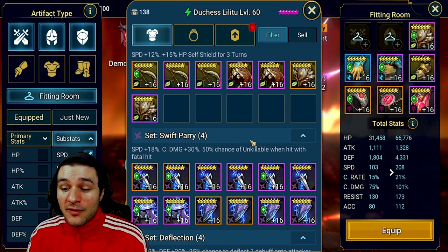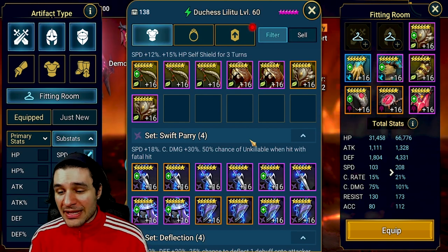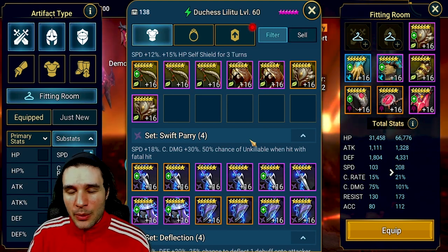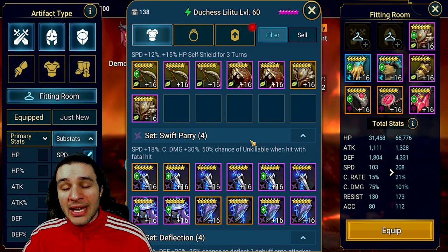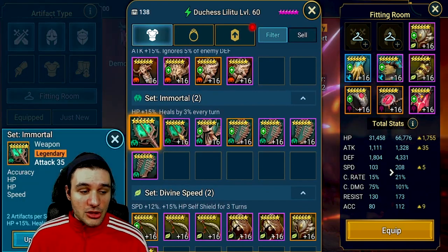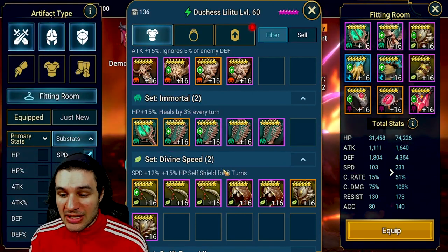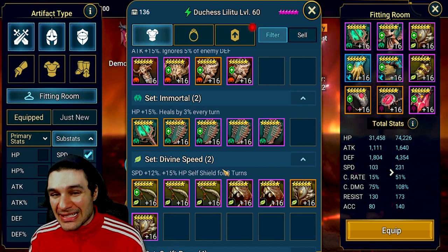None of the other stats really matter for me outside of those. This champion is rather healthy, so what I'd prefer is to get around 20 to 25 more speed. I could do this with a speed set needing practically no speed on it, or I can give her an Immortal set so she's getting passive healing throughout each wave — that's definitely the direction I personally want to go. So I'm simply going to pick the only weapon I have available, then this is the only helmet, rounding off this build at 74,000 health, 4,300 defense, 231 speed. Without min-maxing too hard — yes, I have strong gear, but you can apply this to any champion you're trying to build.